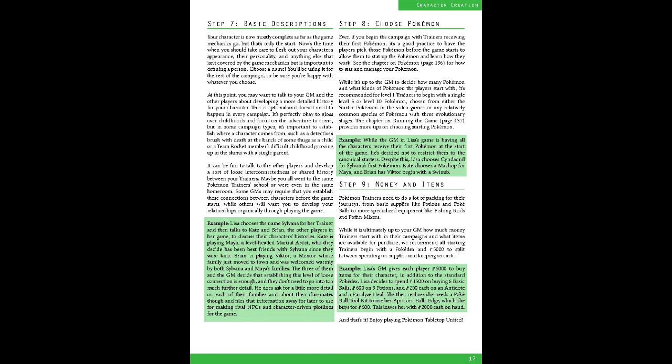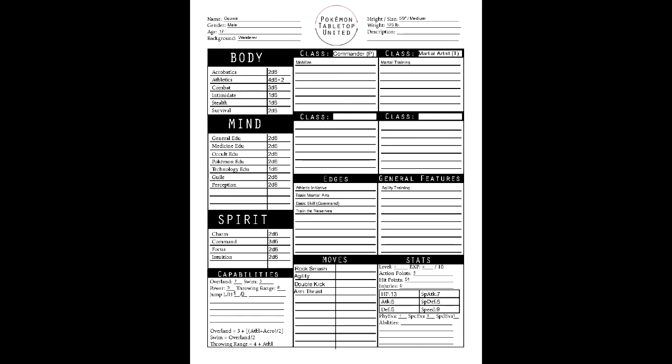We'll be spending that on 6 basic balls, 3 potions, an antidote, a paralyze heal, and a pair of running shoes. Character creation is pretty concise, though I do think it's a little tight on skill picks, since your future picks build off of them.